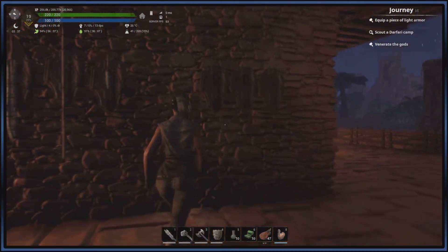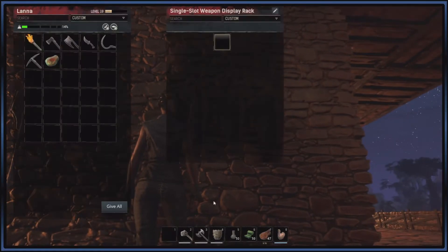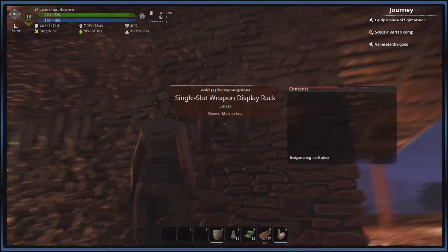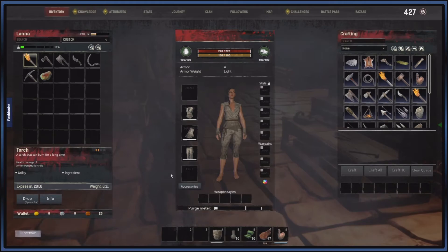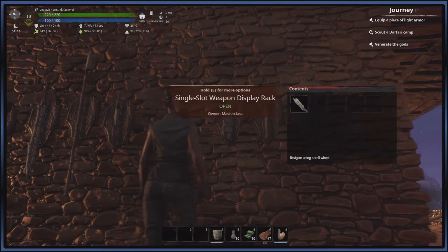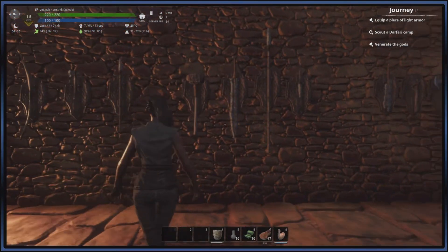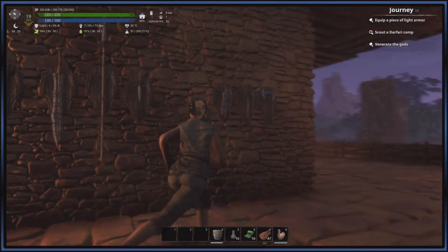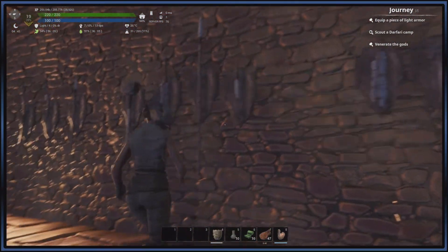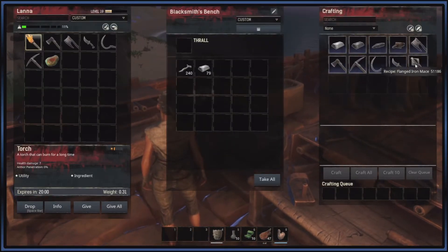The downside of one-handed weapons is they're short — short reach — so you're going to want a shield to help mitigate some of the damage you take. It really comes down to play style. The sword is faster than the axe, the axe is faster than the mace. Honestly, the fastest weapon in the game I believe are the daggers. But this time we are doing a strength build — we are going to use maces.